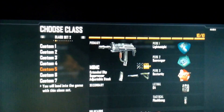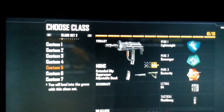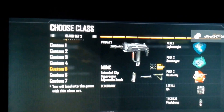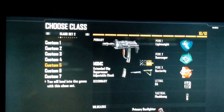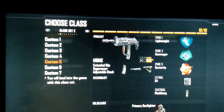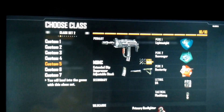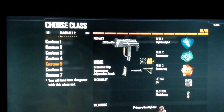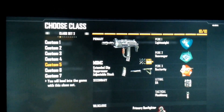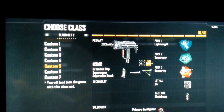Yo, what's up guys, it's Ryan here and today we're going to do a best class setup. If you want to add me on PlayStation my name is AngryMan324, and if you want to add me on my other account it's BMXKiller. Now we're going to move on to the MSMC class.